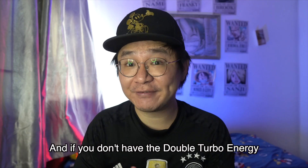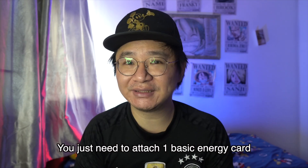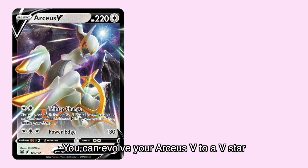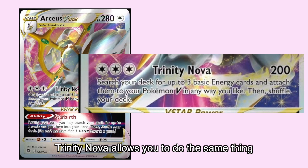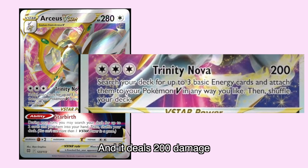And if you don't have a double turbo energy, don't worry — you just need to attach one basic energy card. Because during your next turn, you can evolve your Arceus V to a V-Star. Trinity Nova allows you to do the same thing but with one more colorless energy in the energy cost and it deals 200 damage.